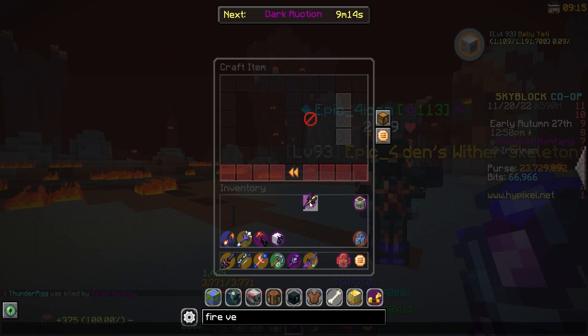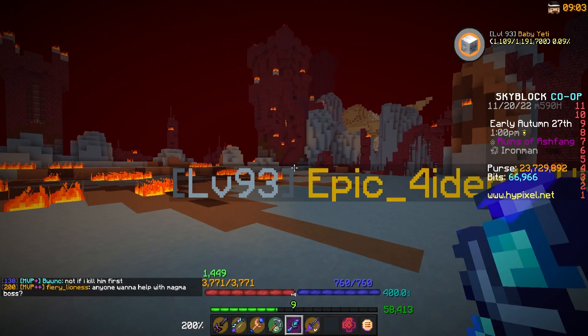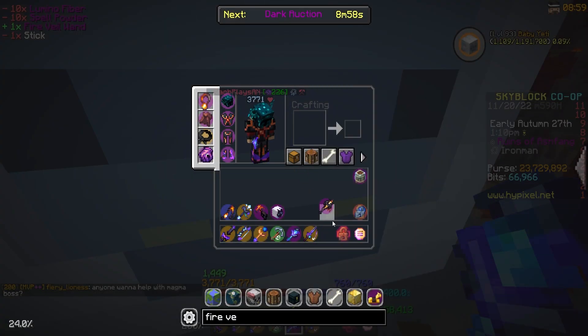Let's go ahead and craft this thing — hopefully we get good attributes. Okay, we got Ender: grants plus 3% damage against mobs in the end, and grants plus 3% damage against the undead. Could be worse — not what we were looking for. We were probably looking for Elite, which was definitely one of the main ones. But we will take what we can get.